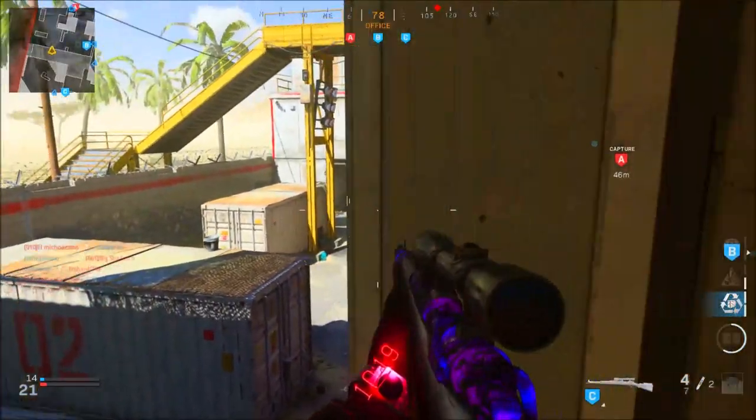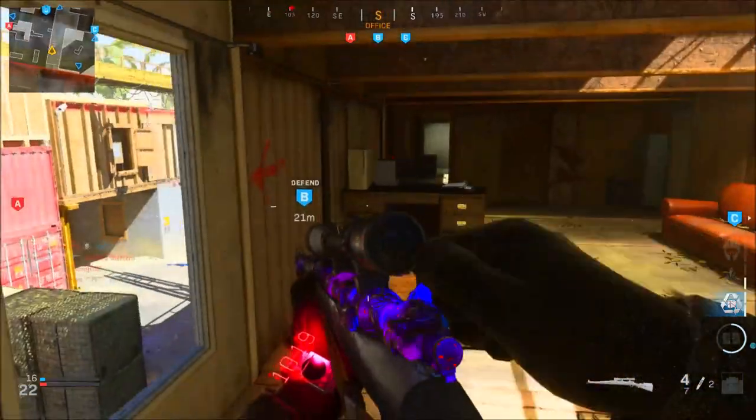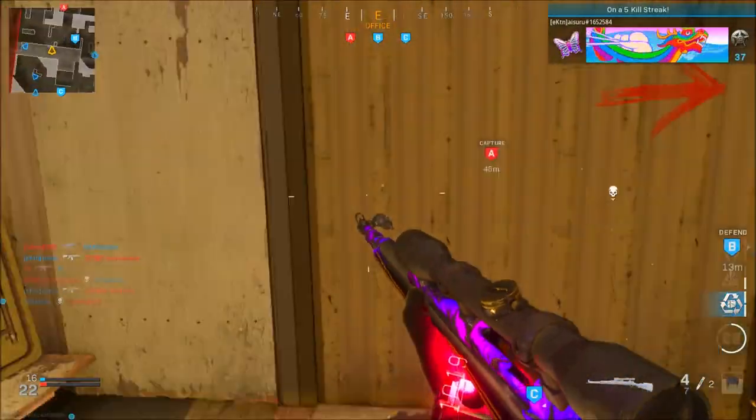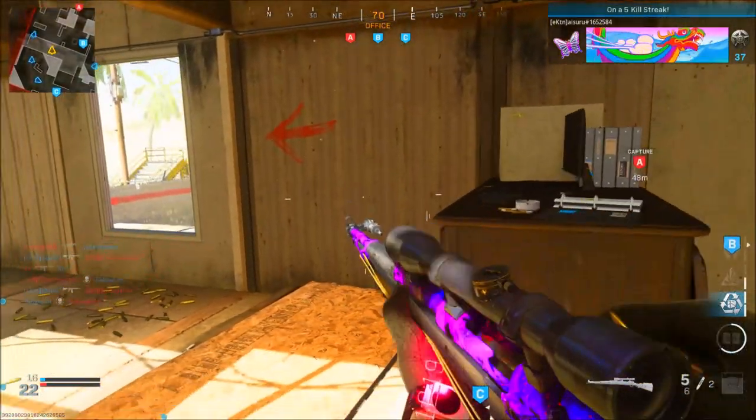Let me show the console method first and then move on to the PC method. For console players, you will need Modern Warfare and Warzone installed. You also need a mouse, and of course you need to have the camo unlocked in order to camo swap it.